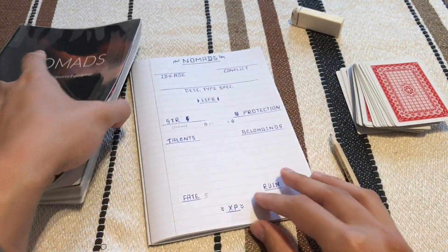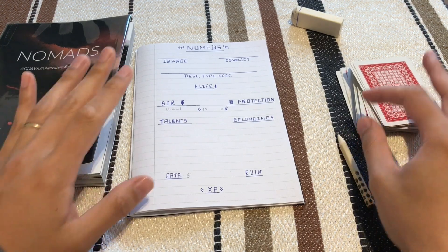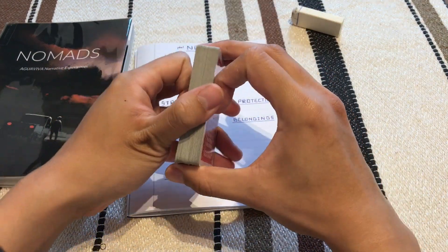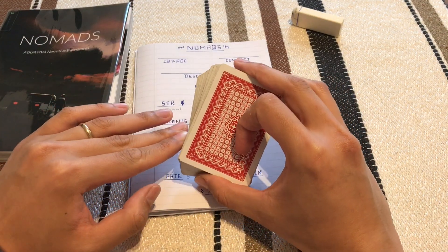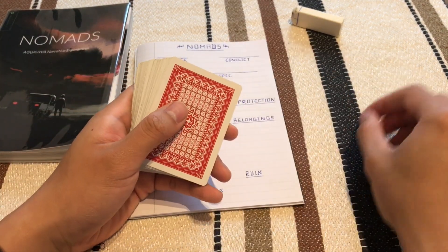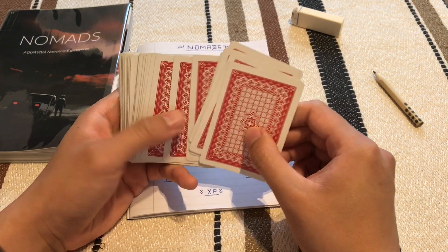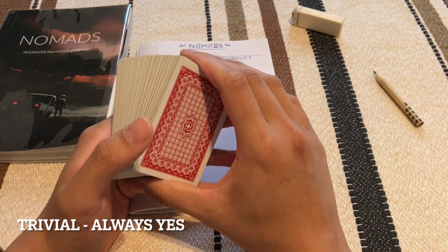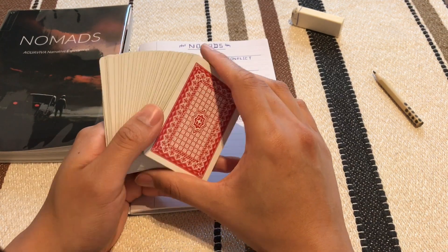The core system for whether you can succeed at a challenge — or for oracle yes/no questions — is based on a very simple mechanic. Everything is categorized into four groups: trivial, logical, illogical, and impossible.